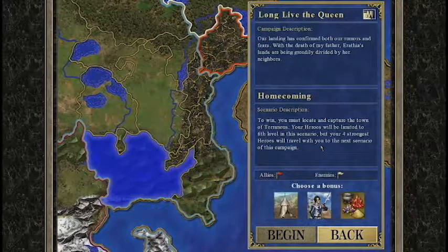Your four strongest heroes will travel with you to the next scenario. Choose a bonus. These are soldiers, these are Spoils, I don't know what these are, but we're gonna go ahead and go with the soldier.